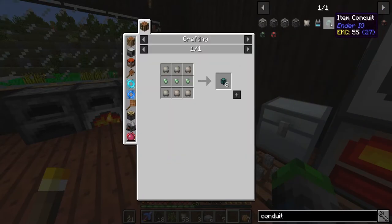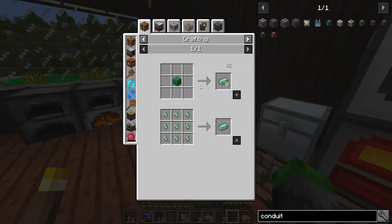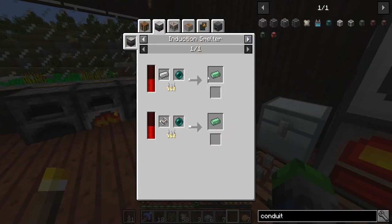Now we're gonna need to work on item conduits. I need an ender pearl.